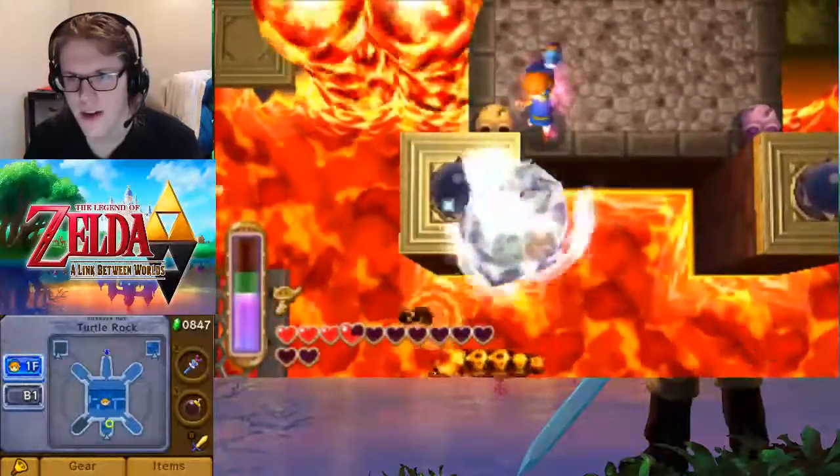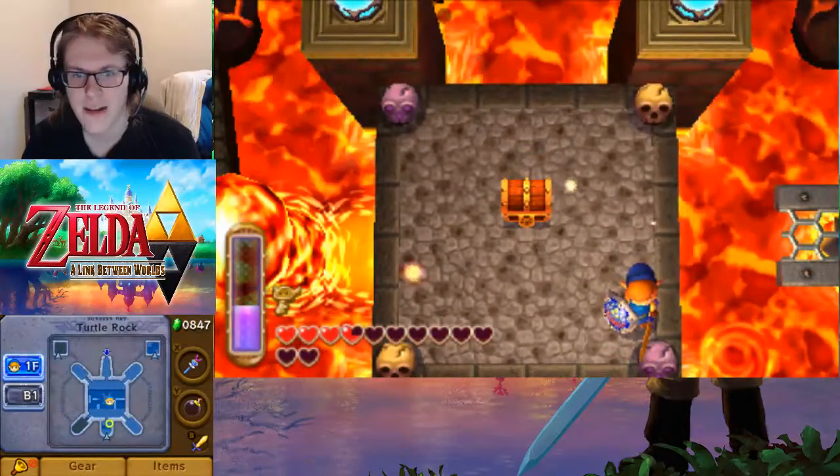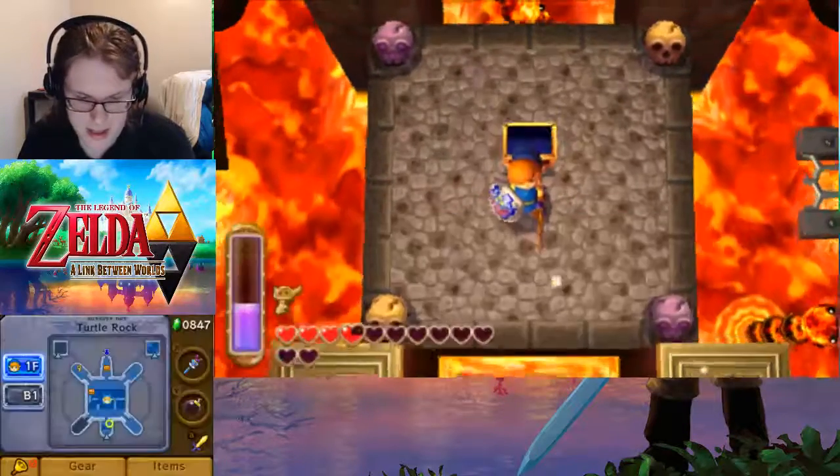So, once we take out all four of these pillars, what's going to happen? We get an item. And this item is probably the compass. It's the compass! No way.